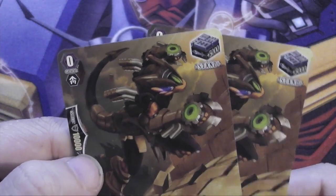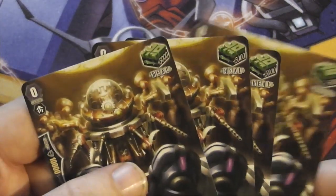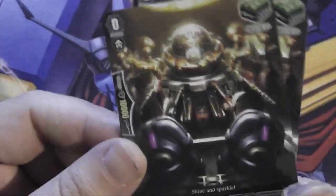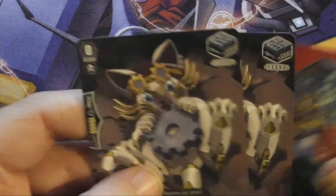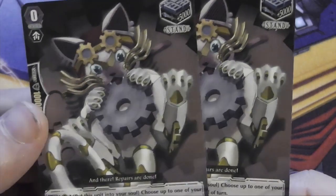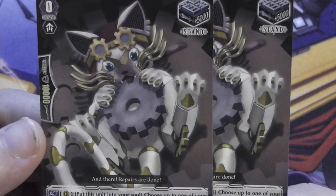Then four vanilla draw triggers: Steam Scarra Oodle — pretty cool looking. And two vanilla stand triggers: One-Two Punch Draco Kid. Then four generic heal triggers: Scintillating Worker — yes, I am so scintillated right now.